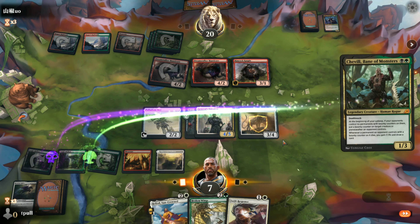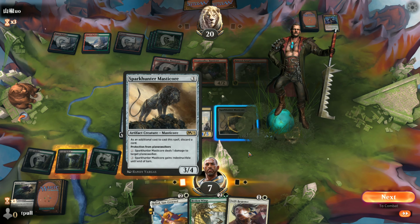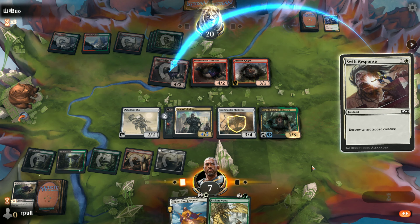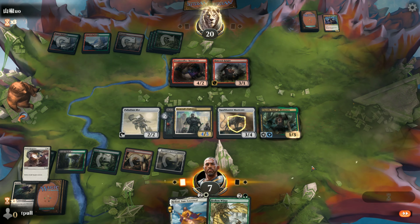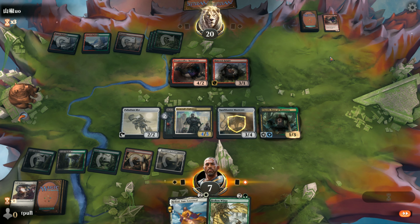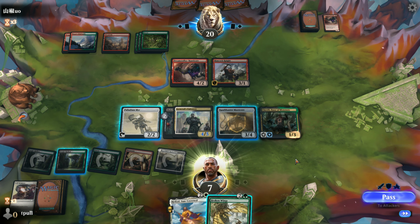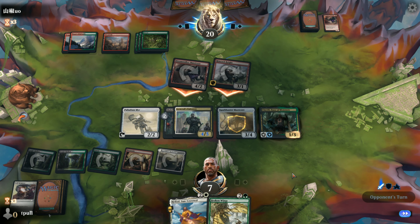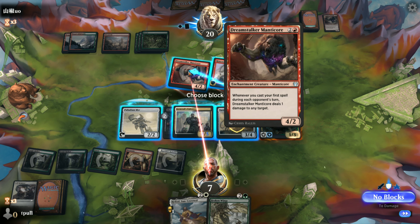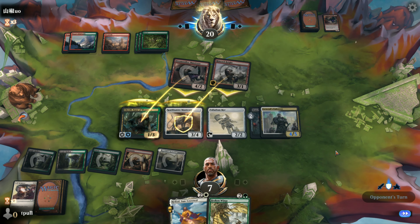So we're going to put him down now, and instead of making Masticore indestructible we'll just get rid of one of the threats. This feels good to me right now, as long as he doesn't remove my Enforcer. I'm not going to let you through anymore - and maybe you'll kill the Masticore, but I should still be able to kill the Rimrock Knight too.